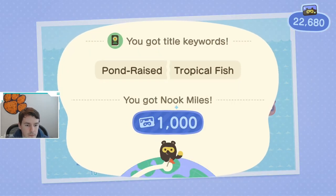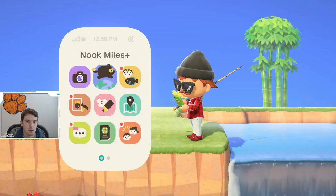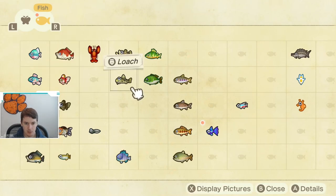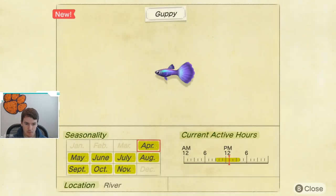If we look at the critterpedia for the guppy, which is right here, you can see the guppy is caught from April through November. It is caught in the river, and as you saw, it is a small shadow. You need to keep an eye out for a small shadow in the river.